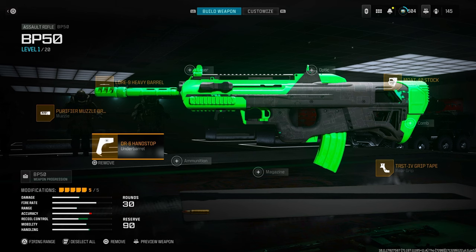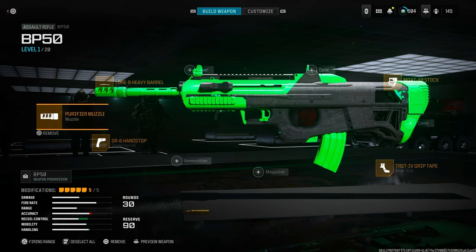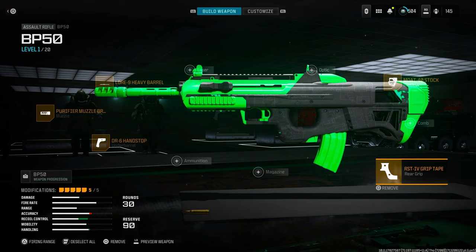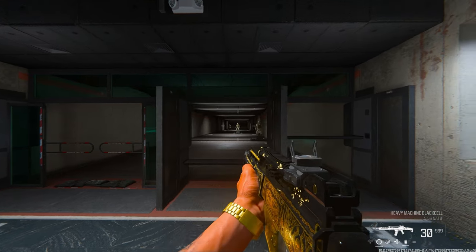It absolutely beams. DR-6 Hand Stop for that movement speed, Purifier Muzzle Brake for the horizontal recoil, add some damage range with the Lore 9 Heavy Barrel, and then just some recoil control with the TRS-T4 Grip Tape.